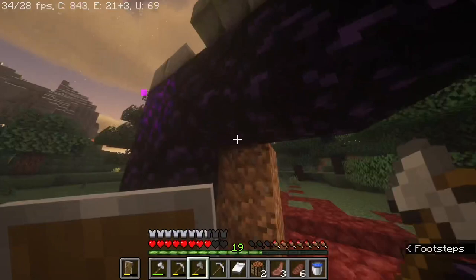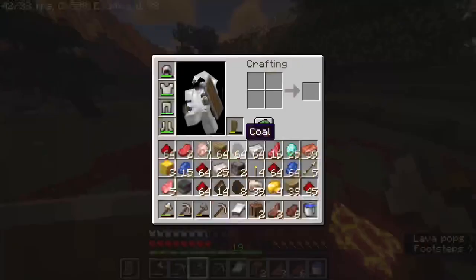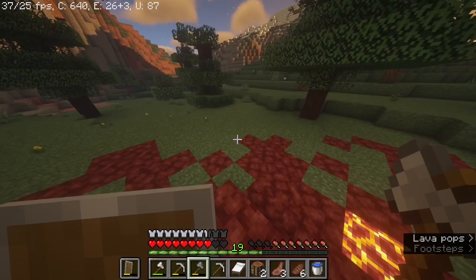Alright guys, we came across a ruined portal — loot was okay. But did you know that they could build the portal wrong, like the square? Yeah, I didn't either. But we did get three blocks of gold.